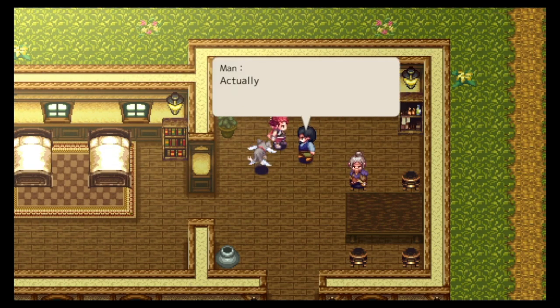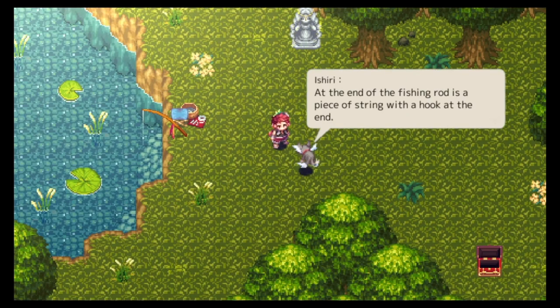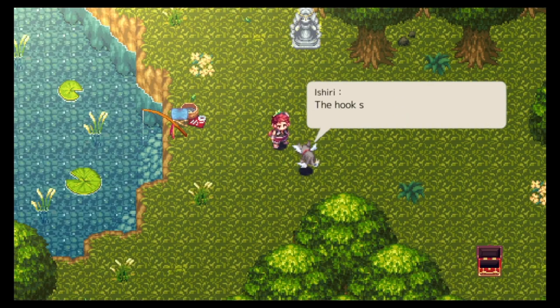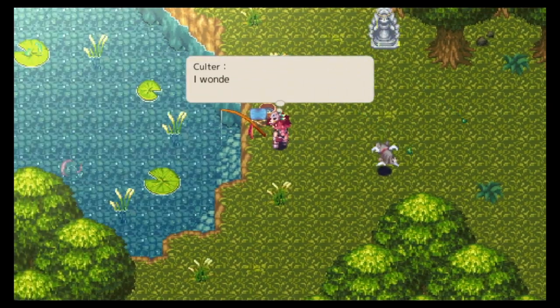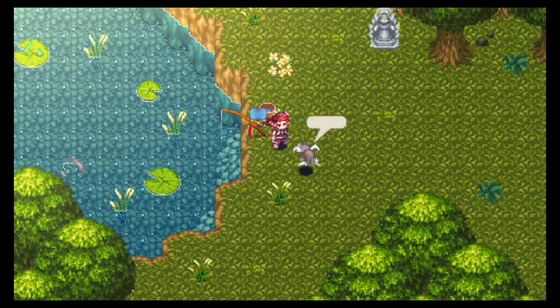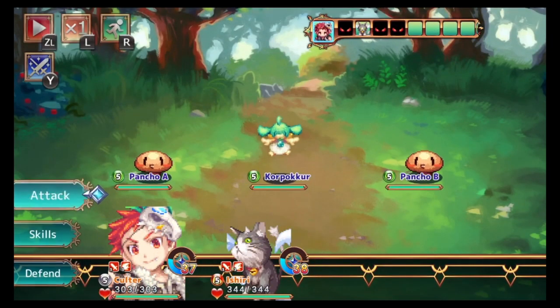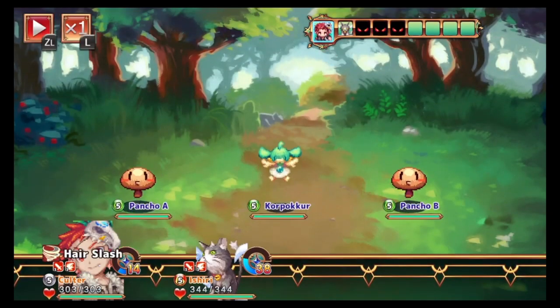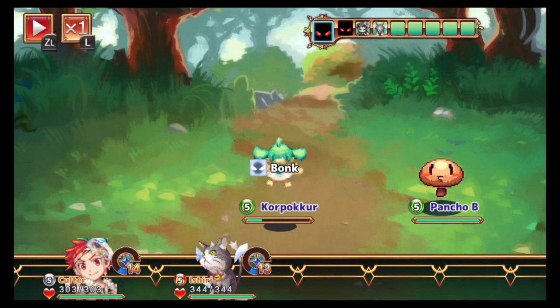That's the main thing that attracted me to this game. Just take a look at the screenshots I'm showing you right here — the game is colorful, it's vibrant. The sprites of the characters walking around on the world map, the towns, and everything just look fantastic. The main character's name is Cutler, who mysteriously wakes up in the woods.